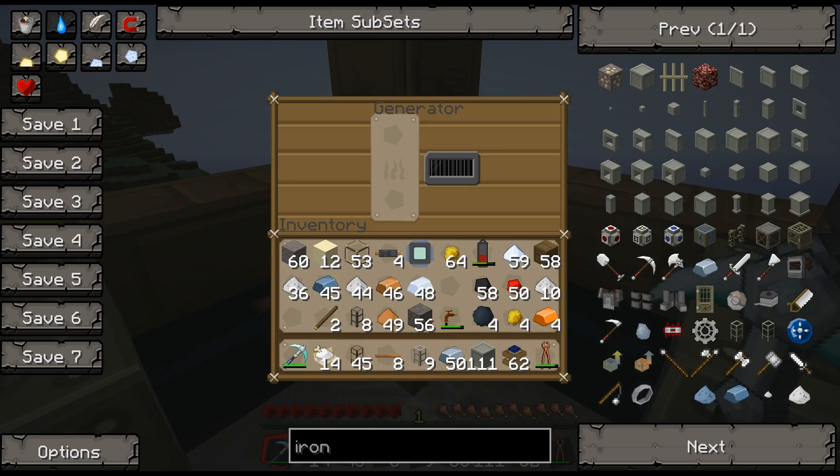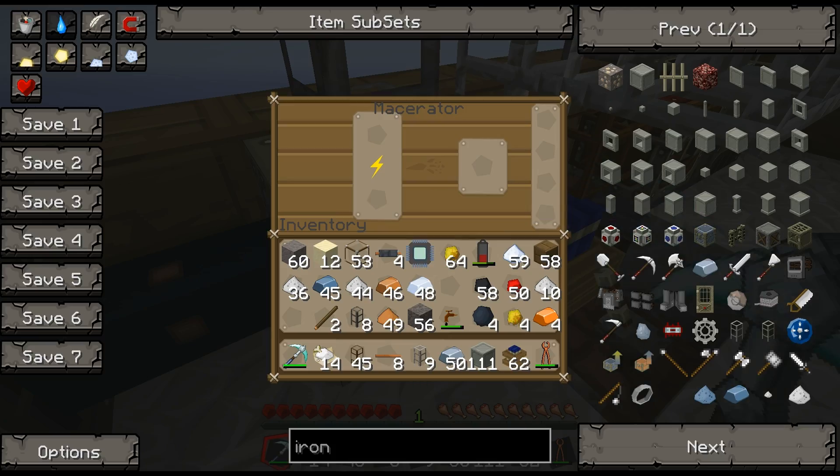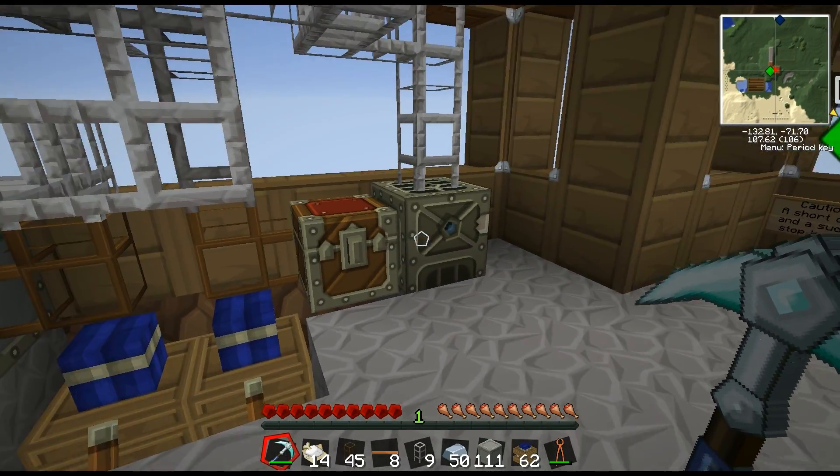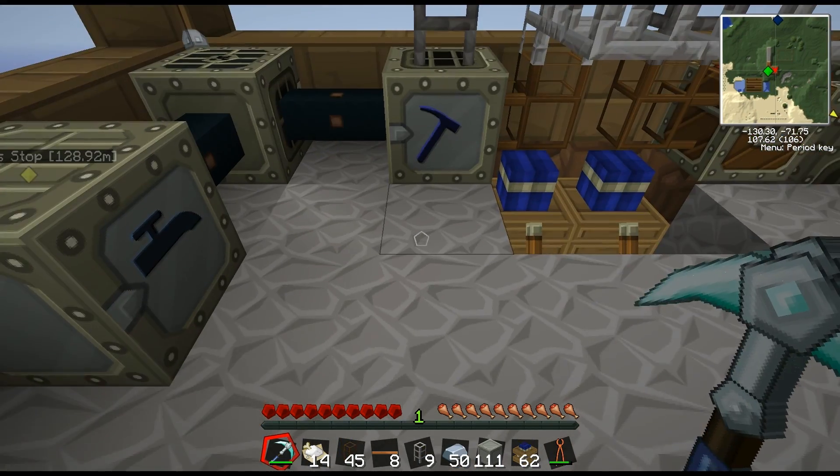Up here we have basically what you guys saw before: the generator, extractor, extractor, macerator, and an iron furnace. Ideally I think what we're going to do is start mining below the house and have it pump straight up to this macerator vertically.